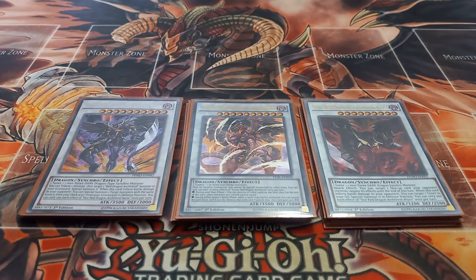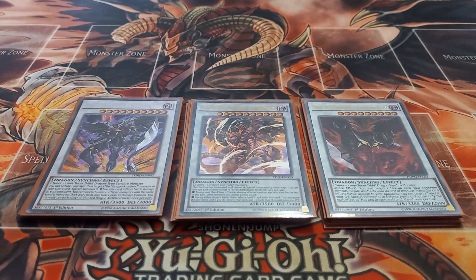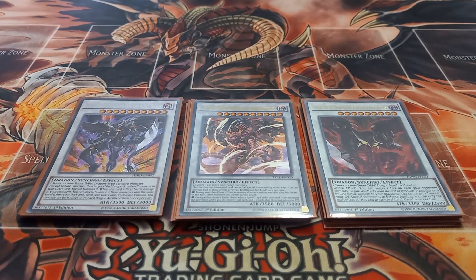Next I play one copy of Tyrant Red Dragon Archfiend. Tyrant must be synchro summoned and cannot be special summoned by other means. During your main phase one, you can destroy all other cards on the field except this card. During the battle phase, if your opponent activates a spell or trap card, you can negate and destroy it, gaining 500 attack — though that effect is rarely relevant since Tyrant usually destroys all spells and traps anyway. This card is really funny when you have a big board and a Soul Resonator in the graveyard — activate Tyrant's effect, use Soul Resonator to save your cards, board wipe your opponent, and OTK with your remaining monsters.